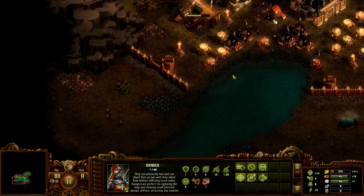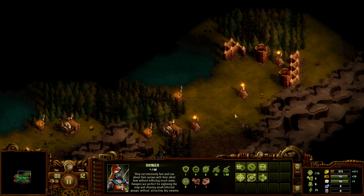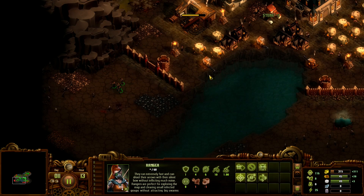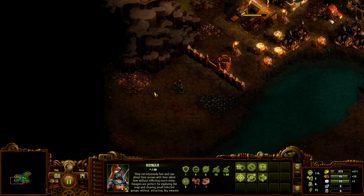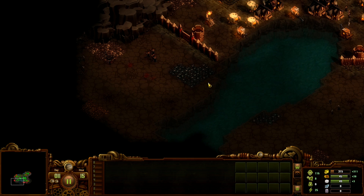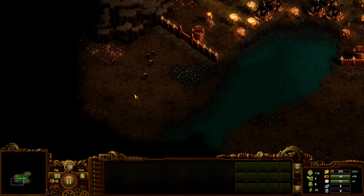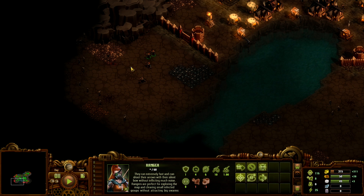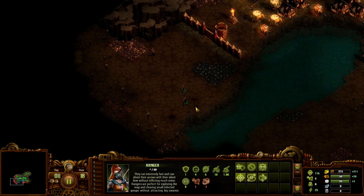All it takes to lose is to have one zombie slip through — especially early on before you build any walls. If they start attacking your tents, you pretty much lose. So you need to be pretty careful. Looking much better now.